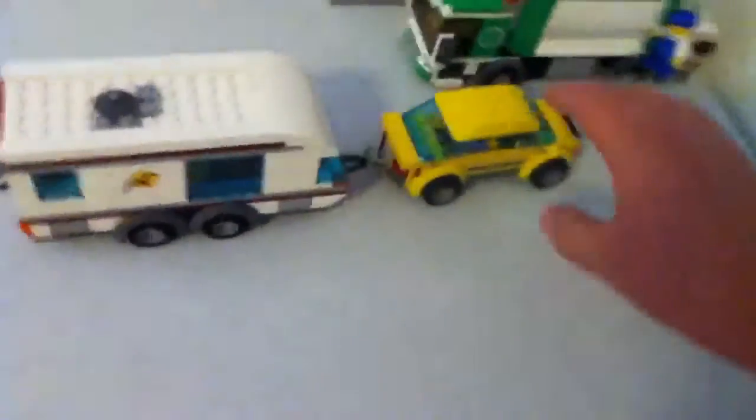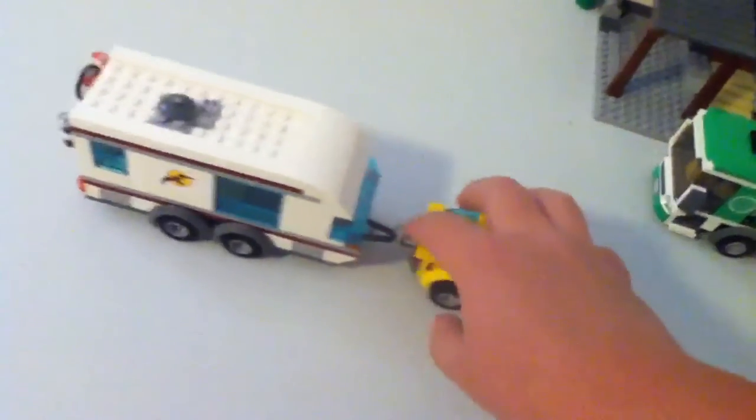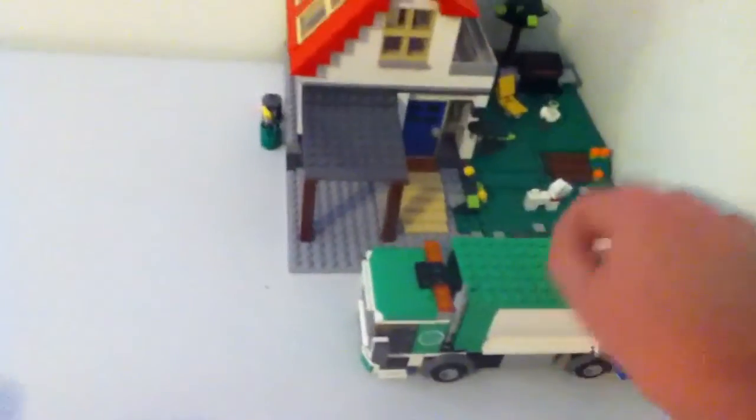Here is the beach scene — nothing too special — and then the car in camber, nothing too special, and the garbage truck, and then the hillside house. That's not supposed to be here, just throw it over there.